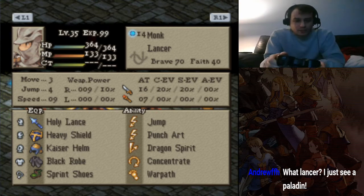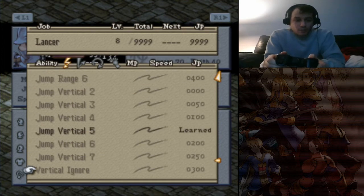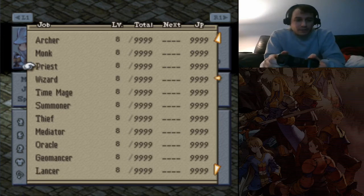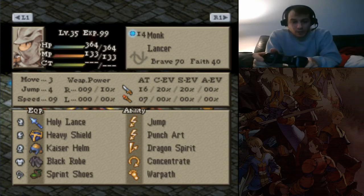We got a Concentrate Punch Art Lancer with the Holy Lance — this could be pretty interesting with the Black Robe, which will boost the damage done with the Holy Lance. Jump Range 4 and Jump Vertical 5. Cheat Blast, Sigma Magic, Chakra, Revive. War Path — so he'll hit even harder with it. 16 PA is still pretty dang good for this Lancer.